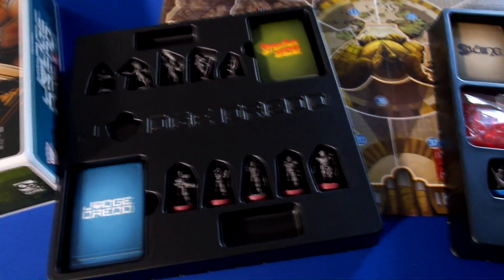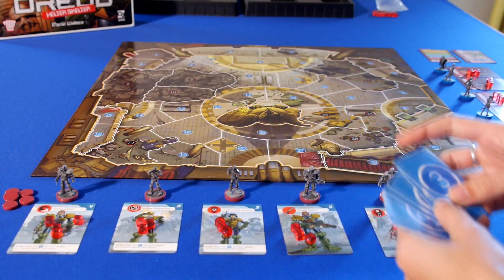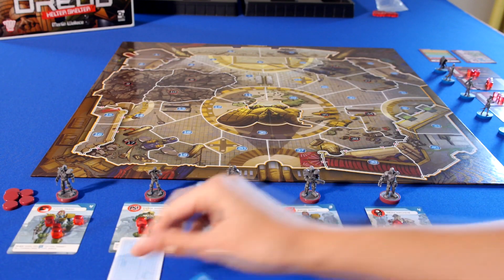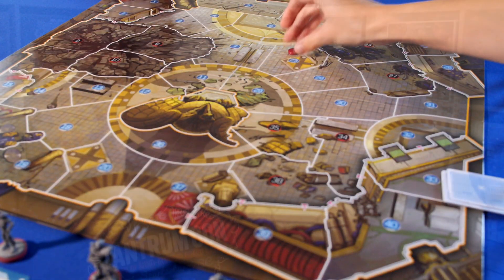Judge Dredd: Helter Skelter is a standalone variant of Martin Wallace's Wildlands game. Just like the original, it sets up the game by dealing random cards, and each player using those to assign starting spaces to their team members, and passing the rest to another player so they can place their reality fractures. The new factions are Judge Dredd, Nikolai Dante, Slane, and Strontium Dogs.